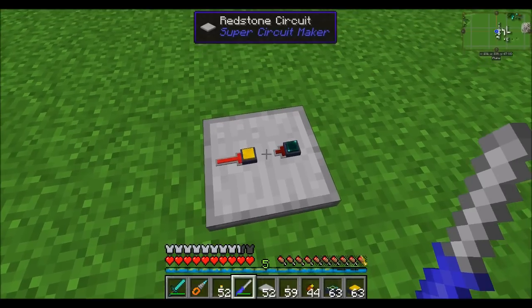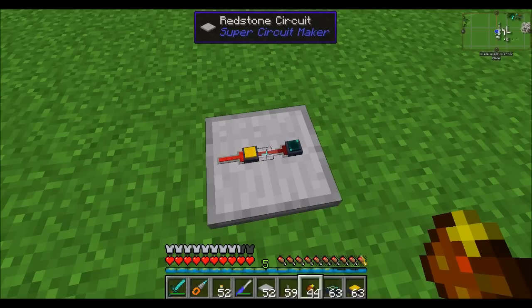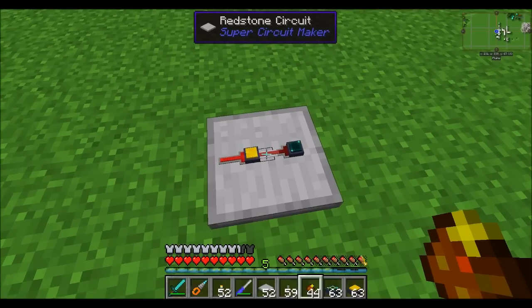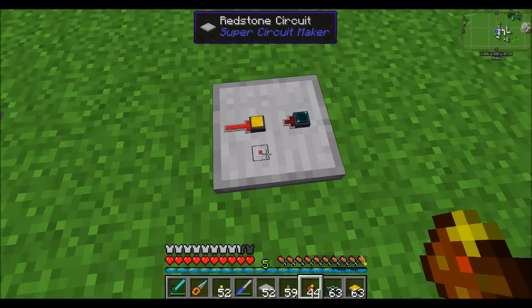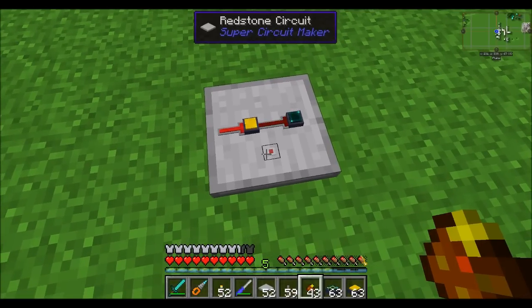It should also be noted that the signal actually turns on or off the glowstone exciter based on the signal going in. So if it stops receiving a signal after it's on, it stays on. And then the next pulses have a random chance of turning it on or off.